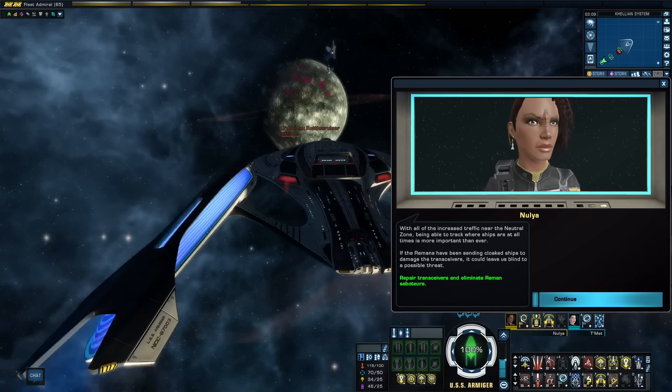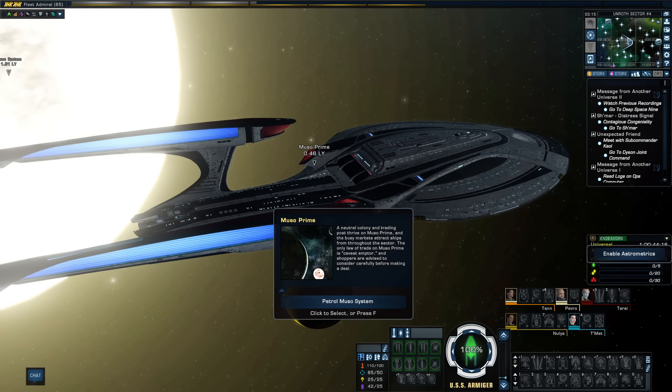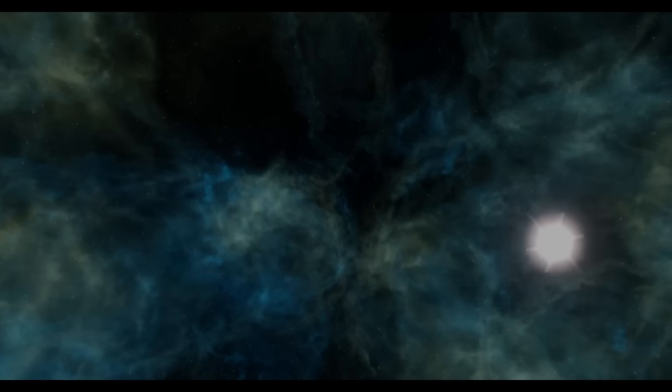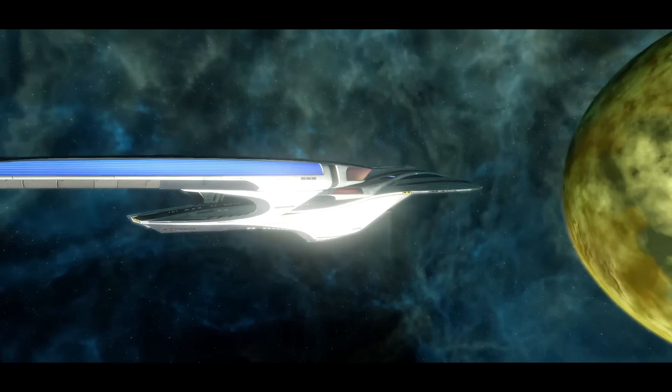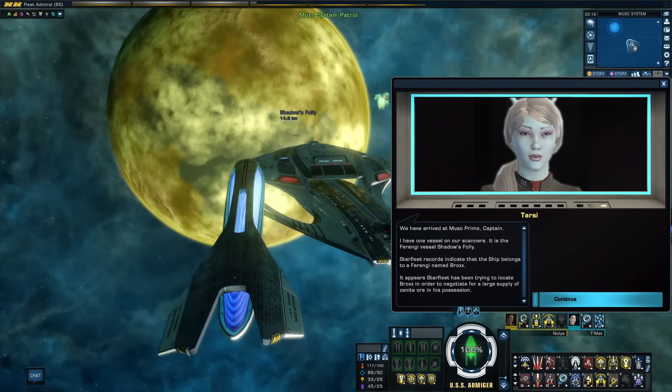The next system of interest is Musou Prime. There's an unaffiliated colony here with a focus on trade. The Musou Outpost is one of loose commerce and rife with swindlers, so while you can find all sorts of commodities here, you best keep your wits about you lest you pay more than it's worth. As we enter, we are approached by a Ferengi Marauder class — it's the Shadows Follower. Its listed captain is a Daemon Brox.